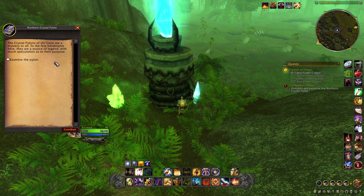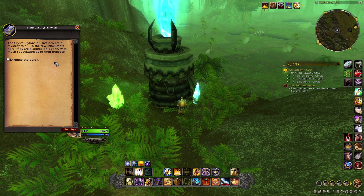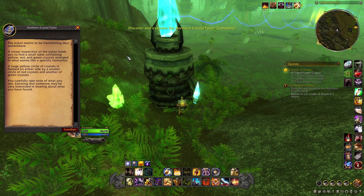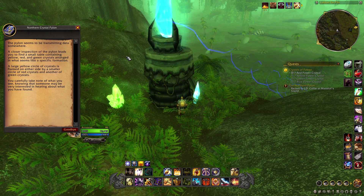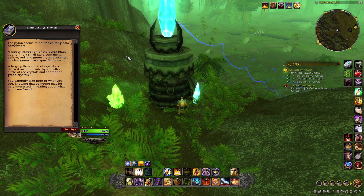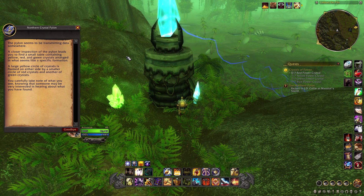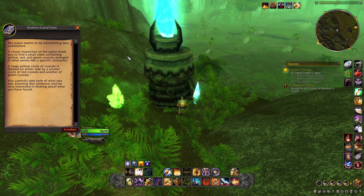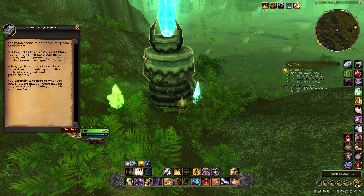Examine the pylon. 'The crystal pylons of Un'Goro are a mystery to all. To the new inhabitants here, they are a source of legend with much speculation as to their purpose.' The pylon seems to be transmitting data somewhere else. A closer inspection reveals a small table containing yellow, red, and green crystals in a specific formation — a large yellow circle flanked by a smaller red circle and another of green crystals. You carefully take note, knowing someone may be very interested.